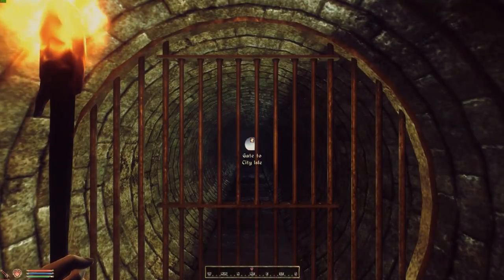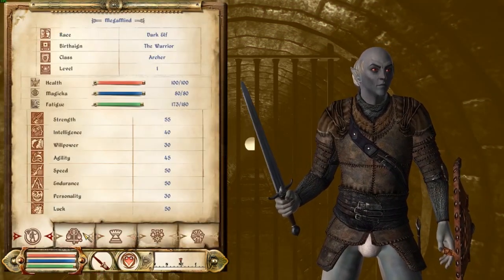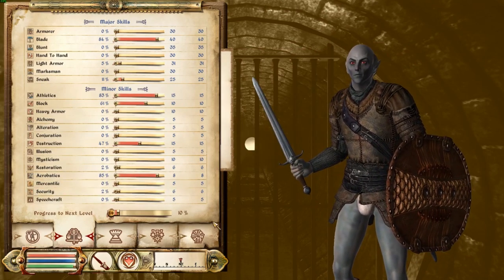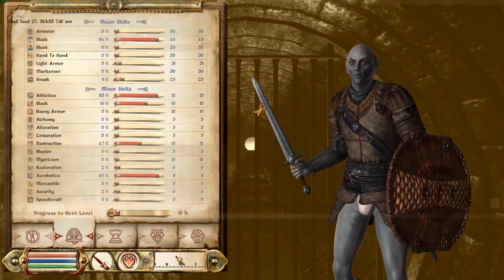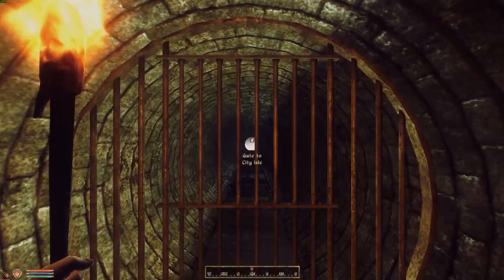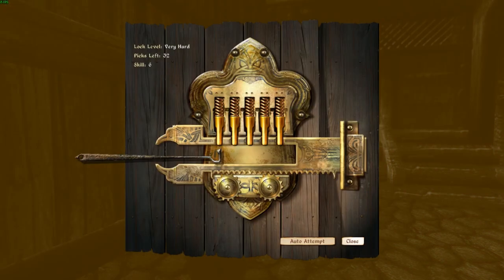Alright guys, so we're just chilling in the Imperial City Sewers now. It's just a brand new character I've just made — I just loaded up my save before the exit and set up this character, picking some random stats just to make sure his security skill is nice and low, so it's just a 6. So we're going to take us straight to the Imperial City Arena because there's a very hard lock right there with 500 gold in it. We're here outside the Imperial City Arena and we're just going to pick the very hard lock box right outside.